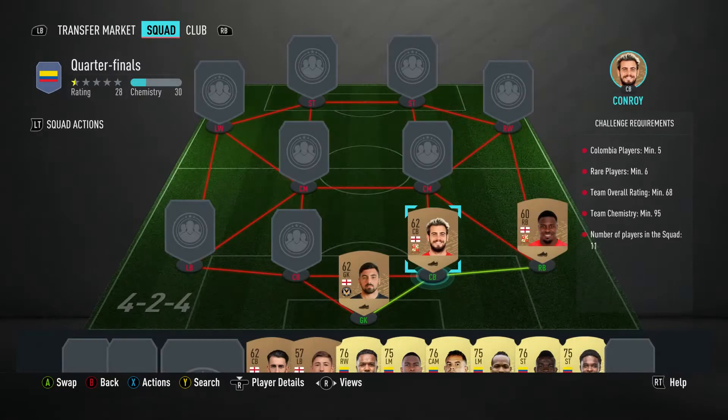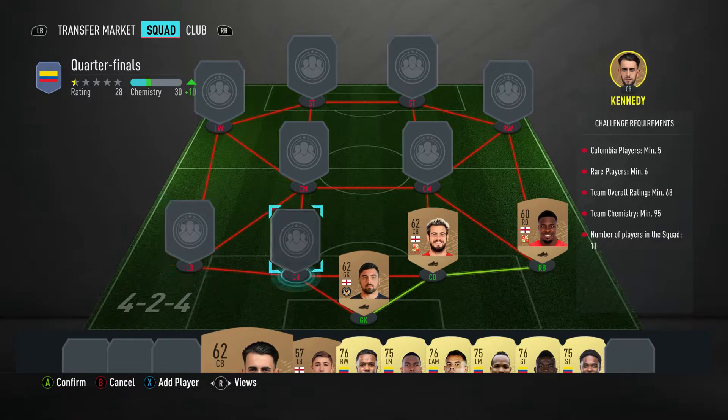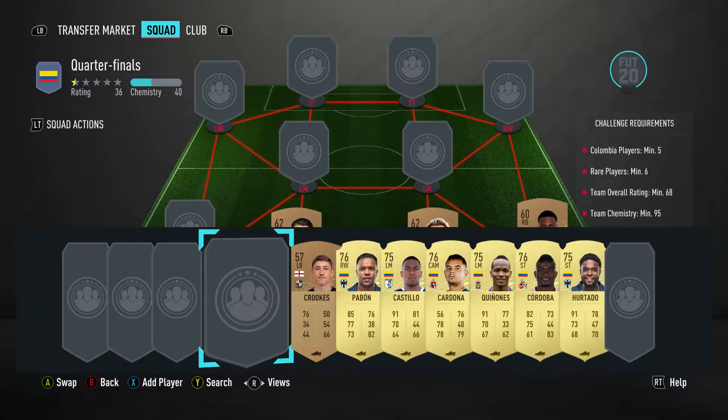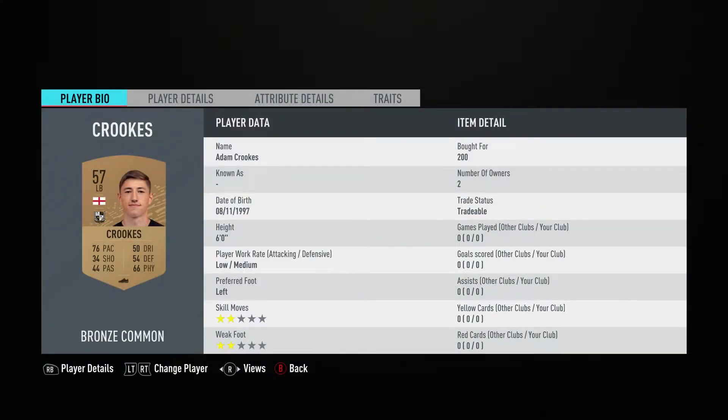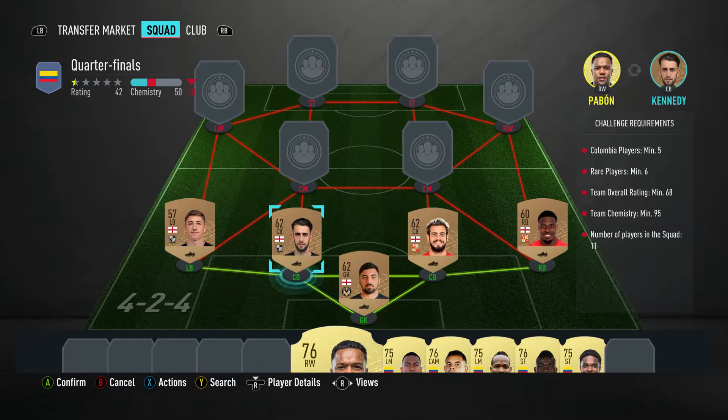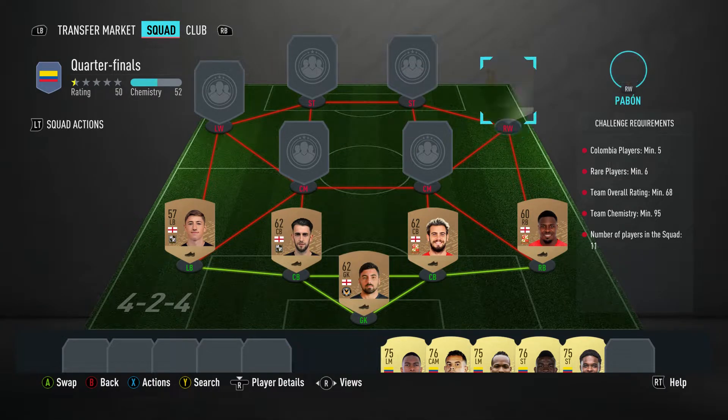Dion Conroy - ball for 200, English fourth, and is English. Centre back on the left is Kieran Kennedy - ball for 200, plays for Port Vale in the English fourth, and is English. The left back is Adam Crooks - ball for 200, plays for Port Vale, English fourth, and is English.